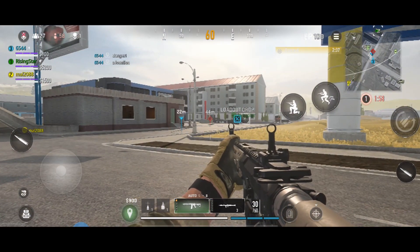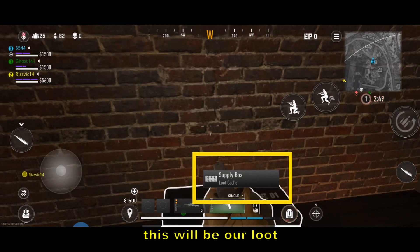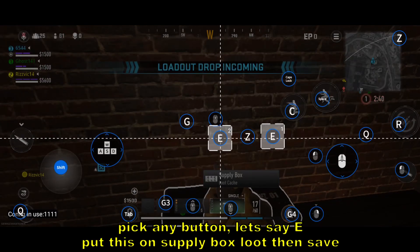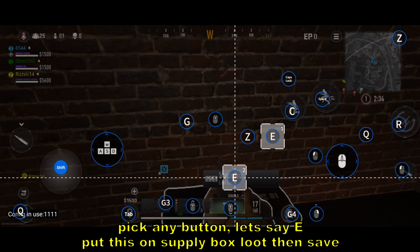For looting, open the FlyVG app, go to Edit, click any button — let's say E — and put it on the loot supply box or the loot box icon.